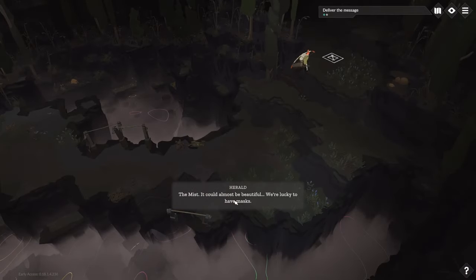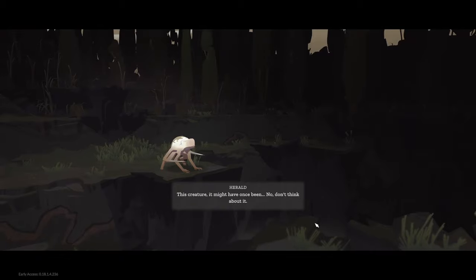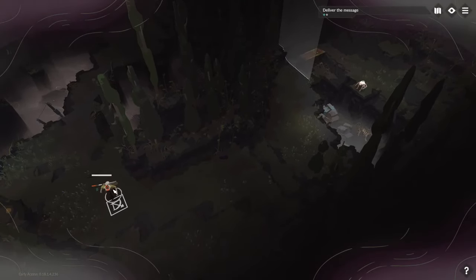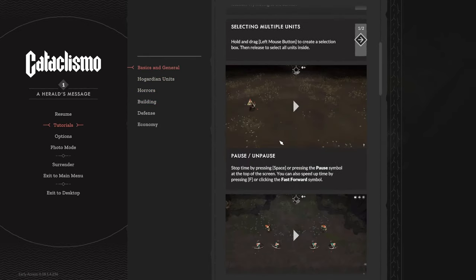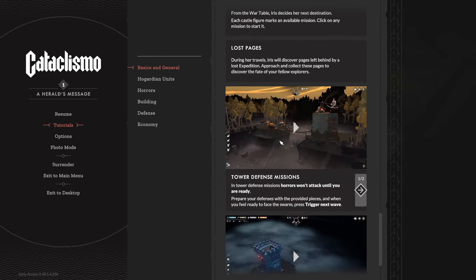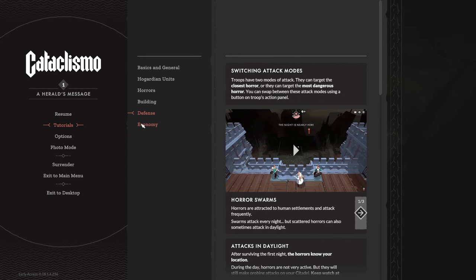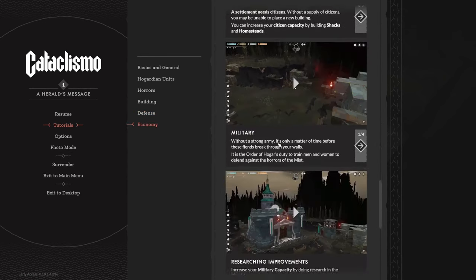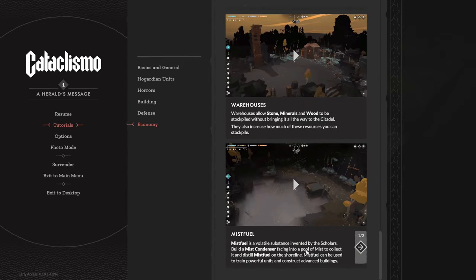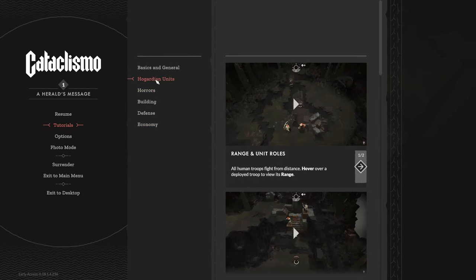There's mention of the mist, which I missed. Looking through the tutorials, I find 'mist fuel' — it's a volatile substance invented by scholars. You need to build a mist condenser. So I guess mist is actually useful, not just a hazard. Interesting.